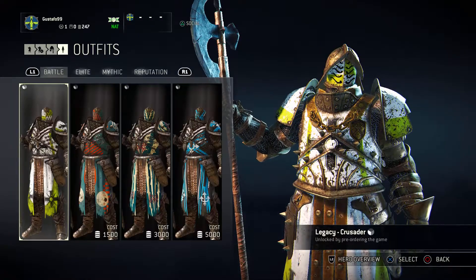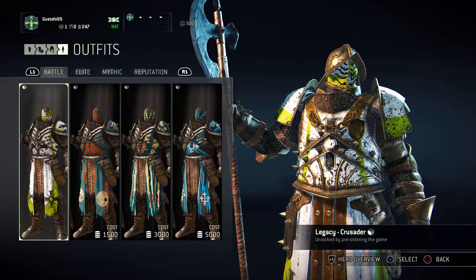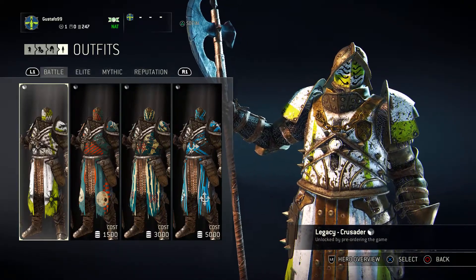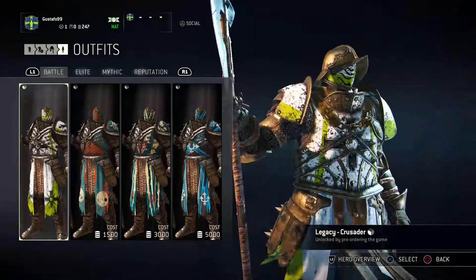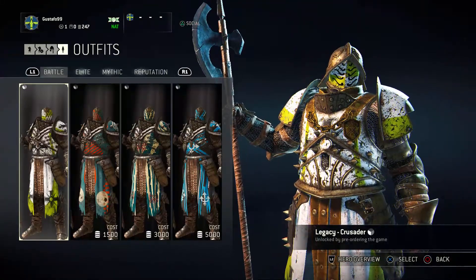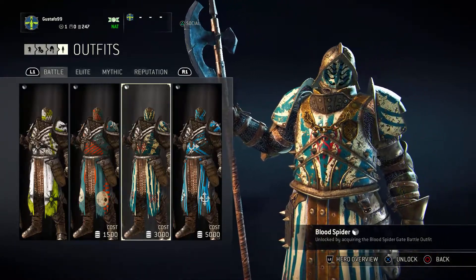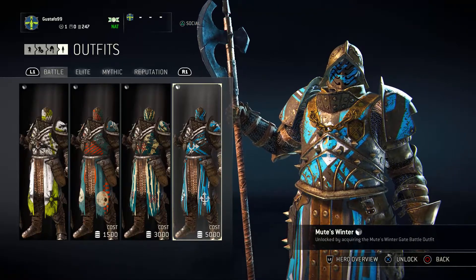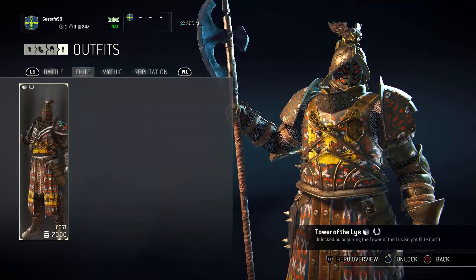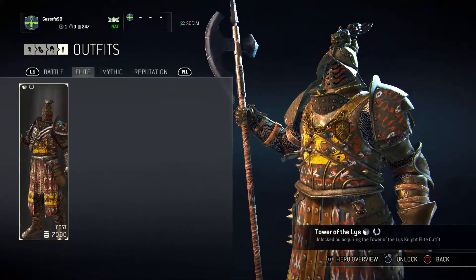So let's go over the outfits. We have the battle ones, which you can purchase for steel - which is the in-game currency if you didn't know. This one is the Crusader, I got this for pre-ordering the game. Then we have Dawn's Gate which is 1500 steel, Blood Spider at 3000, and Mute's Winter at 5000. Then we have the Elite outfit, which you get for 7000 steel.